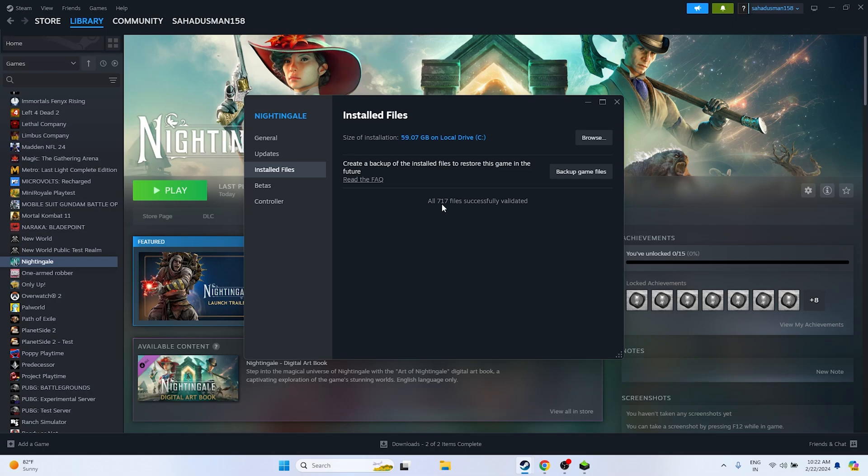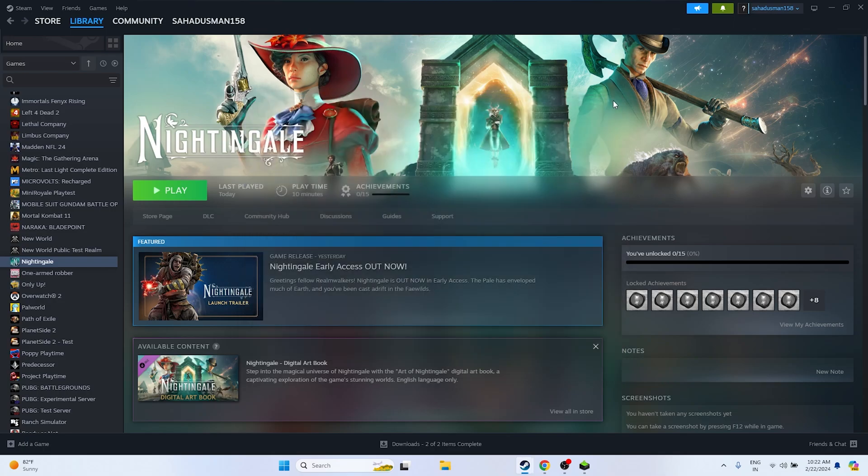Once the verification is complete, you will see a message showing how many files were validated — for example, 719 files successfully validated. This means the files are fine. Sometimes corrupted files cause these kinds of issues, so it is important to ensure the game files are not corrupted. Afterwards, try launching the game. If the issue is still there, move on to the next step.